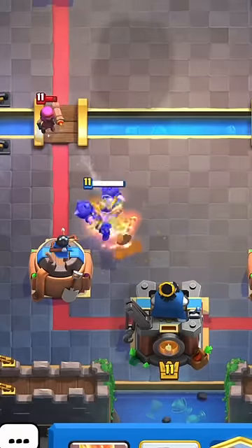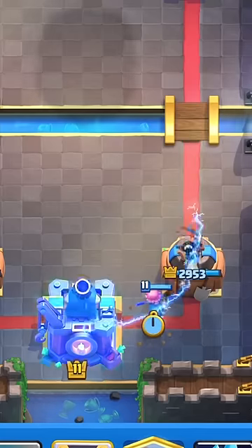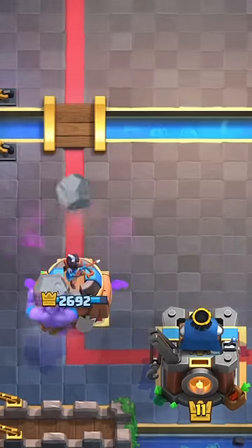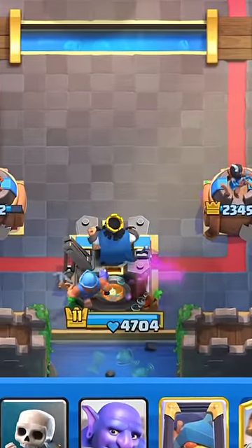Use any card to activate the king tower with firecracker. You can also use any card to activate the king tower with electro spirit. Counter goblin barrel with bowler and you will take down all the bowling pins and receive no damage. If someone places goblin barrel, fisherman will drag a goblin and the goblin will activate the king tower.